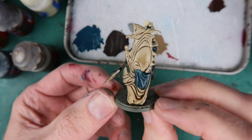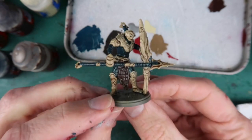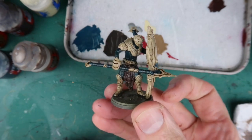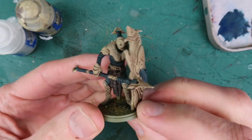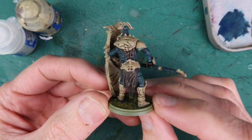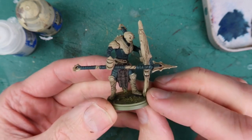And there you go — washed all over and ready to dry. I'm going to do this with all of the figures; there's quite a few to do, so put on an audiobook or a podcast and just churn through them. Here you can see the figure when it's dry and already it's looking pretty good. The wash has gone into all the recesses and unified the colour scheme nicely. Really this is fine for a rank and file figure.